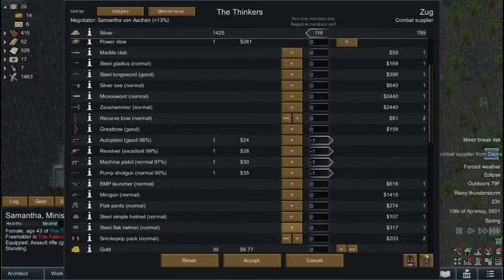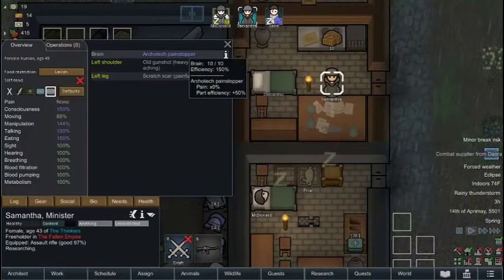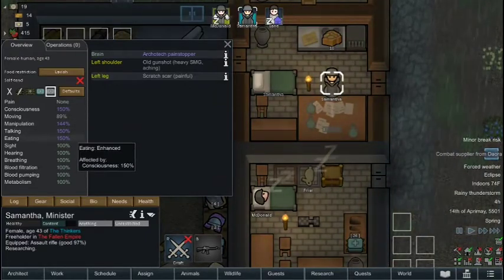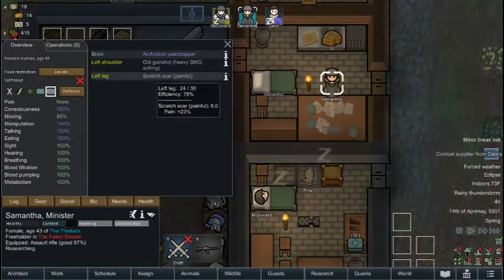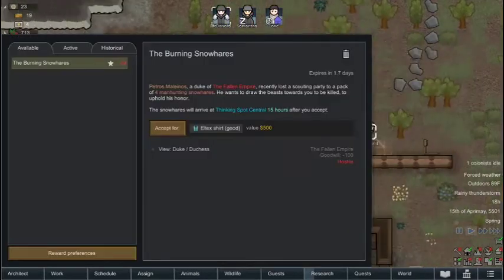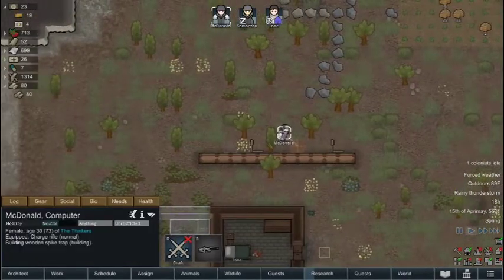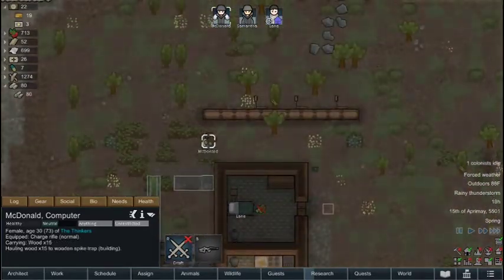From them, I'm going to buy a steel flak helmet for McDonald and just a bunch of medicine. Now you can see that Samantha, when she's no longer on anesthetic, has 150% consciousness, making her manipulation, talking, and eating all go up by a lot. Her moving would normally go up, but her leg has a really bad scratch scar, so she's actually slowed down — we'll have to get her a better leg. And we have a quest to hunt four manhunting snowhairs, but the reward is just an L-tex shirt, so it's not exactly something we would use. But I think we're going to do the quest anyway because snowhairs are pretty easy to fight.